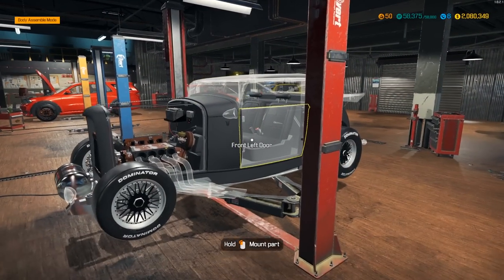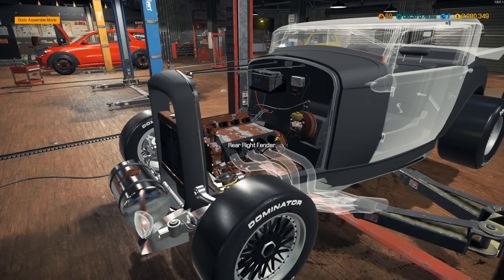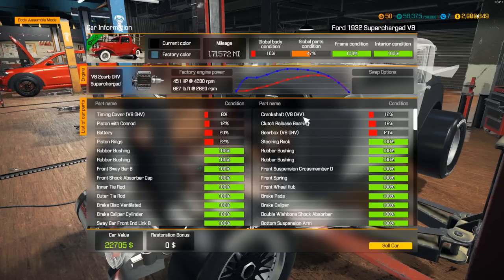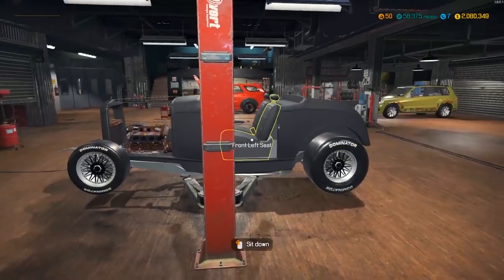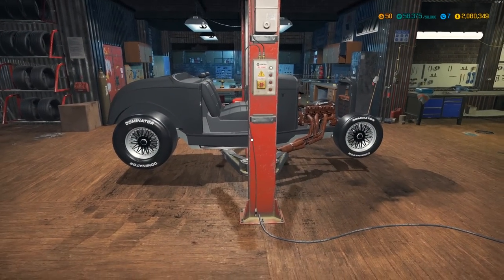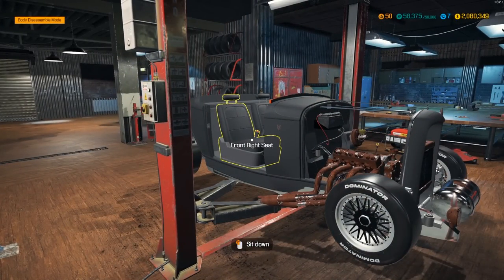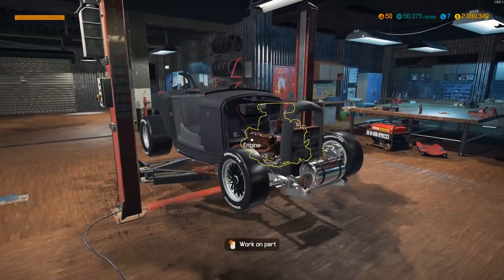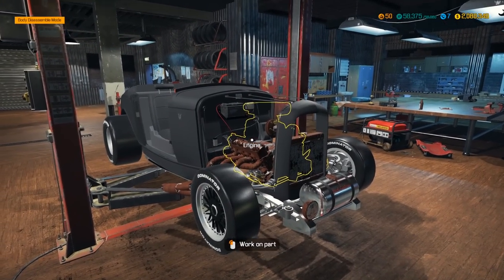I gotta take it off the lift and move it around so I'll wait on that, but there we go — hopefully you guys enjoyed. In the next episode we'll be doing the V8 — it's not the flathead V8, but it is a V8, so it's pretty awesome. We're making this thing have a ton of power — it's 451 stock and we're bumping that up to about 800. We'll put it on the drag strip and see what she puts down — it's gonna be an absolute beast. If you've got suggestions for builds, post them in the comments below. Thanks for watching and hopefully I'll see you all in the next Car Mechanic Simulator video.